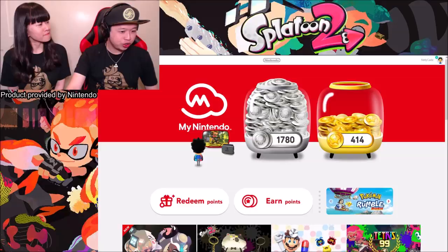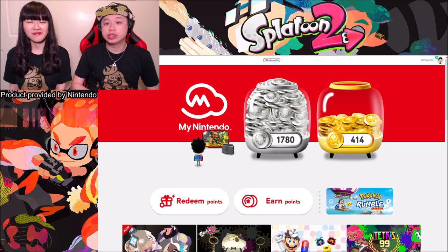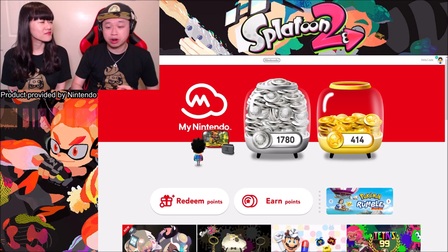I'm gonna switch over and show you step by step. What you need to do is access your My Nintendo account. I'll put a link down in the description for you to check it out. If you're not sure how to access it, you can do it through your desktop computer or laptop, or even your mobile device — either way it will work well.